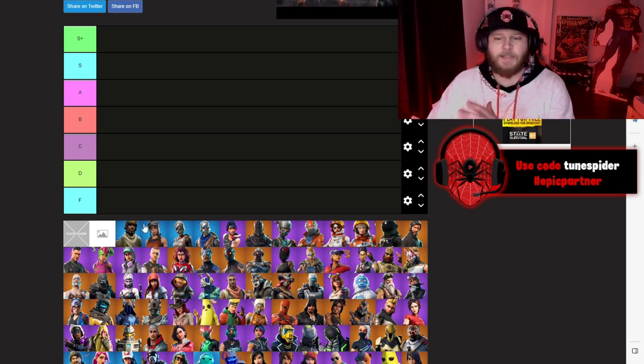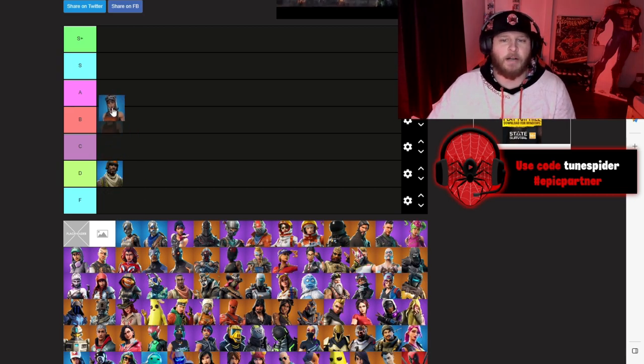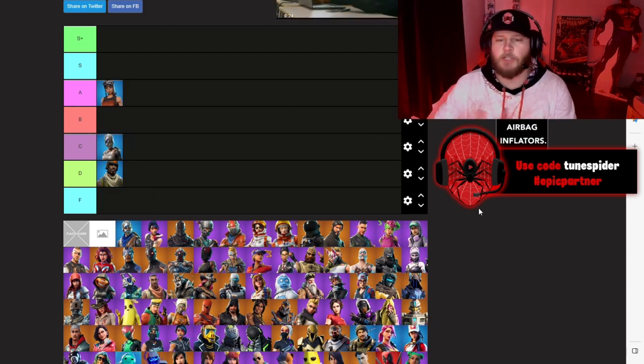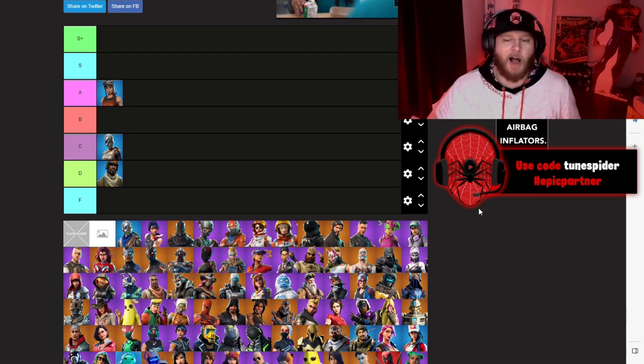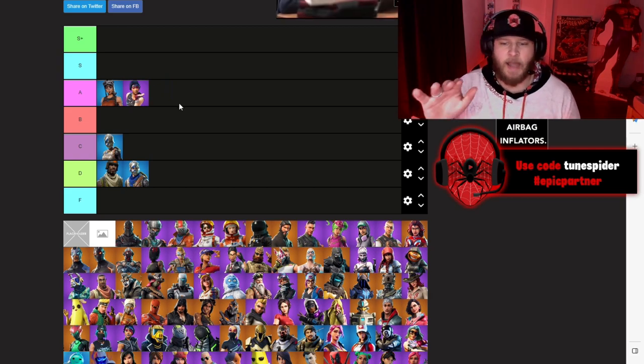Starting with the Aerial Assault Trooper — yeah, he's going D. I know there's nostalgia with that because it was Chapter 1 Season 1, but it's a very basic skin. Renegade Raider is going A. Royal Knight will be going C — this is from Chapter 1 Season 2, the knight skins are all right, they're not that cool. Blue Squire is going D. Sparkle Specialist is going A.